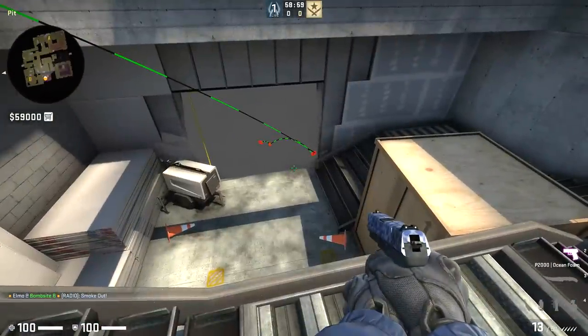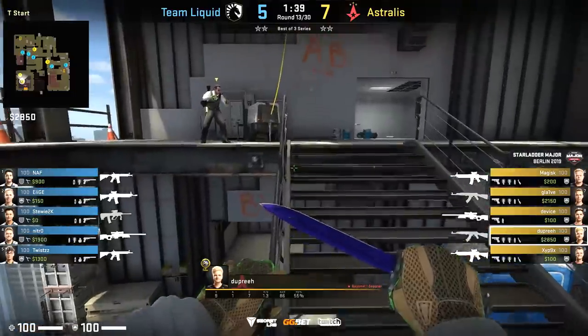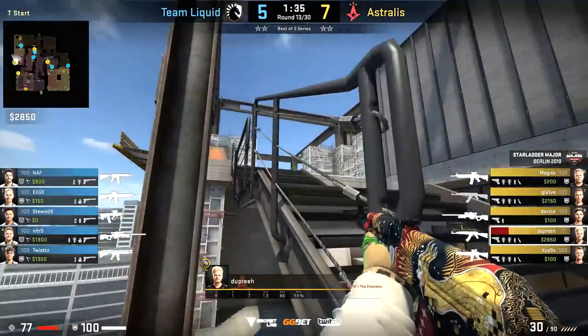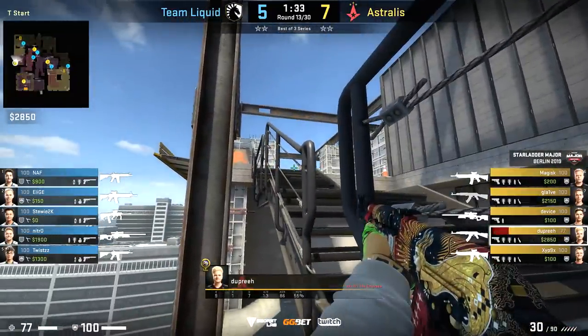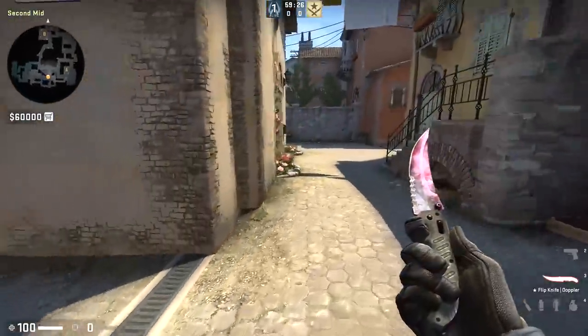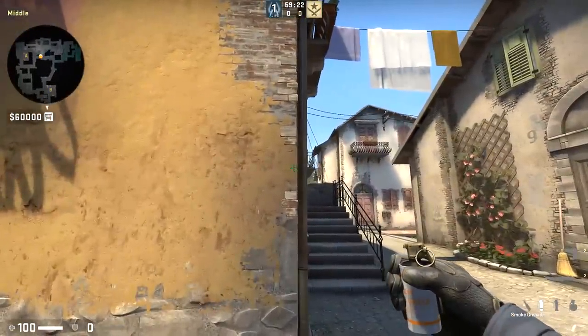If you're on the T side and this happens to you, there's a reaction — Astralis caught someone off guard with it — but there's a run boost around here. Some of you probably still know about it. Try not to fall off the edge at least. You're probably working out by now that pros aren't scared to use jump throws, so I'll leave a link to the best way to bind it in your game in the description below.